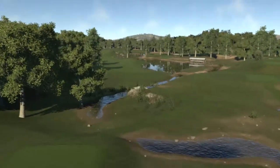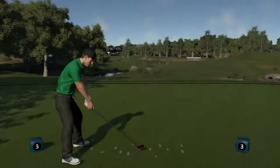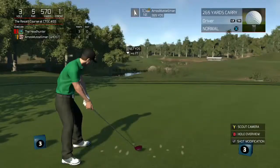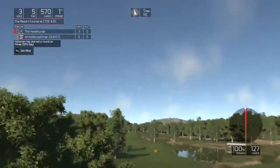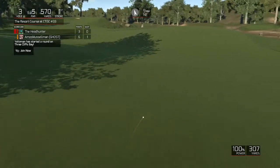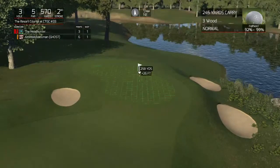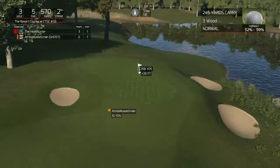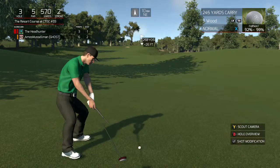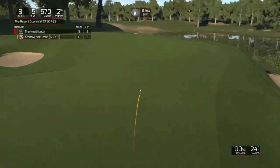Number three. Looks like a par 5 — 570, par 5. There we go, that's the wind we need. I don't know if getting home in this wind is possible. We're pretty close, we may have had similar winds. 258, up to — he's just short in the rough there. Could get there, it's gonna be close. Got the 100%, it's gonna bounce up — oh, just can't get up the hill. It'll roll back down.